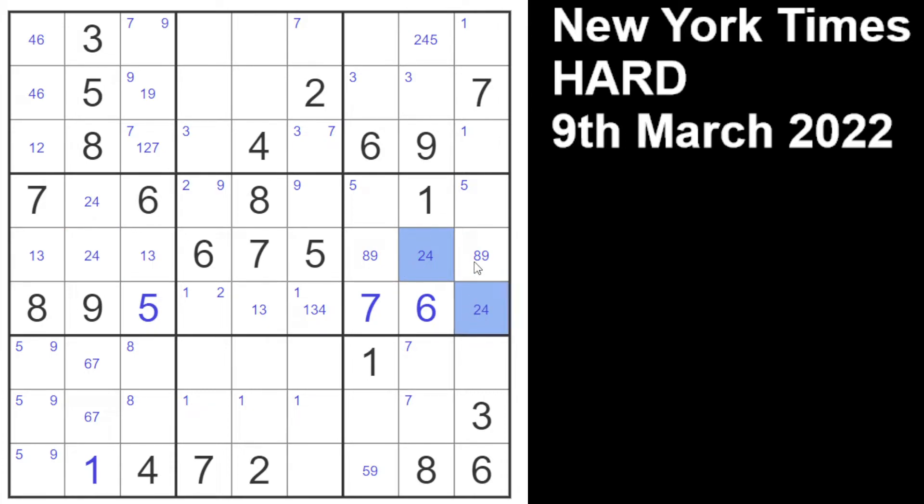That gives us two-four, two-four, eight-nine, eight-nine. This can only be a three-five, but there's a three there — so that's going to be a five, that's going to be a three, which means that's going to be a three. The five also gives us another five there, creating a pointing pair of fives, which means that's a five, obliterating a three — so that has to be a three, which kills a seven, so that's a seven, which hits a seven over here — so that's going to be a seven. All exploding! That's a one-two.